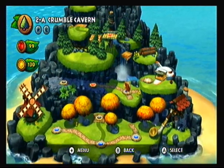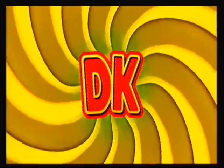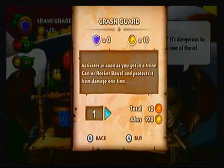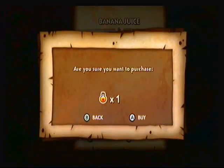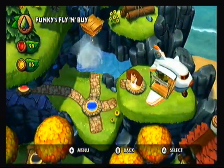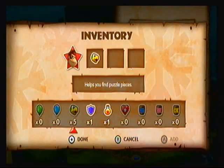I didn't bother with the Kong letters — I already grabbed them. So with the secret exit, you can now go to Crumble Cavern. Why don't we buy some stuff from Funky first? We got the coinage, why not? I'll get a Crash one — I only need one though. I'll buy 2 more Squawkses. Oh, you're out of stock. Guess I'm not getting any of these for a while. I'll buy a banana juice — just because I'm buying it now doesn't mean I'm gonna use it right away, but it's good for the event of an emergency. Why don't we do Crumble Cavern first, and I'll take a Squawks with me. If it makes getting all the puzzle pieces easier, so be it.